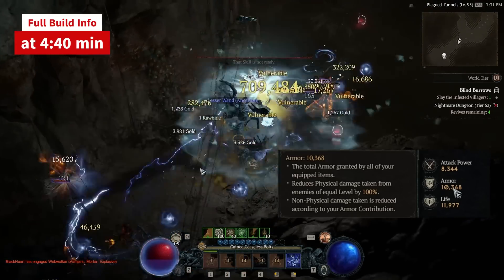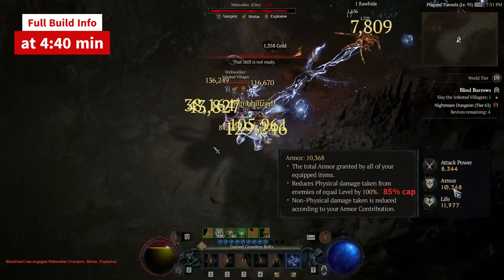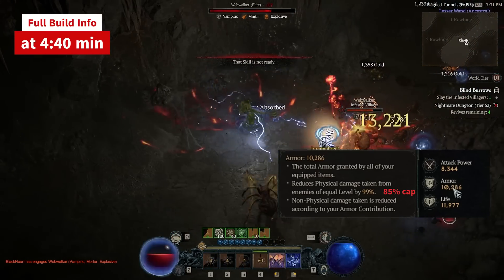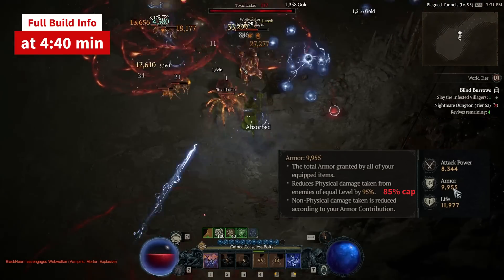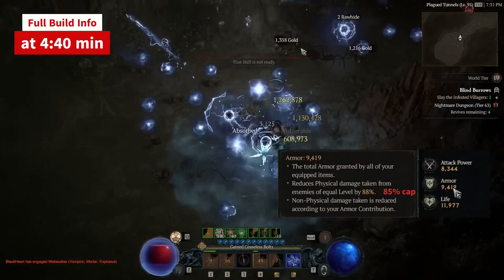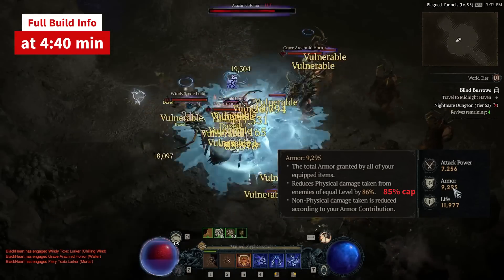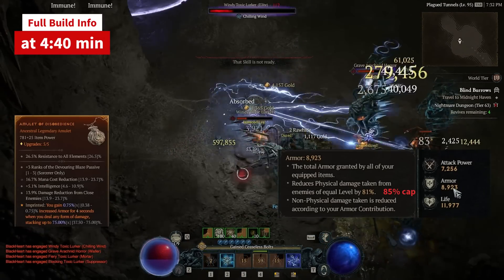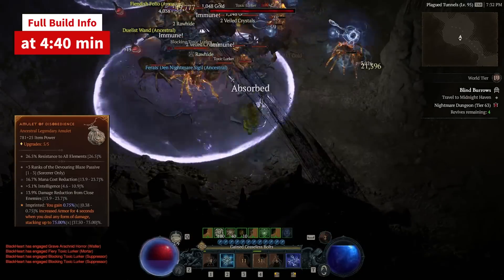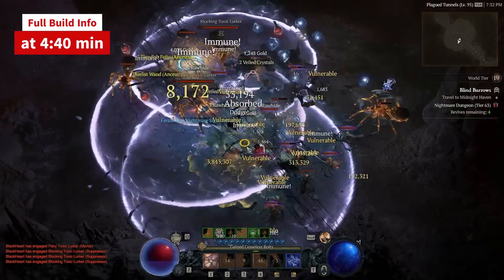As you probably know, the cap on armor defense reduction is 85%, but what you see on your stats page is calculated only for monsters the same level as you. You need a lot more armor to reach the cap for defense reduction in tiers 70 plus. That is why I suggest one possibility to stay alive in higher tiers is using the Disobedience aspect on the amulet for a 75% armor increase, although it is not ideal.